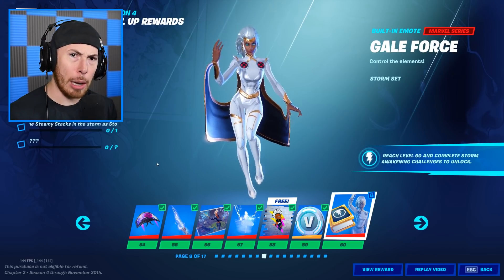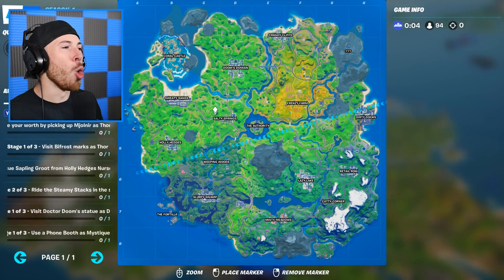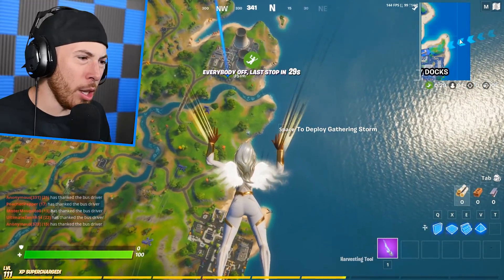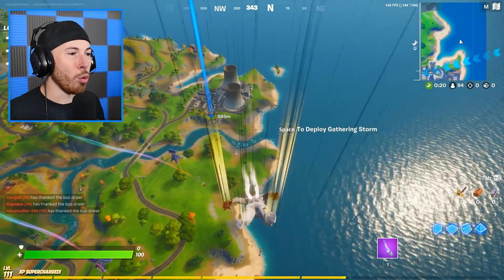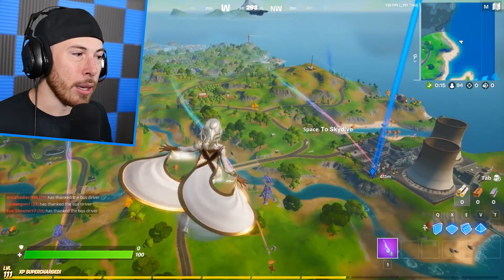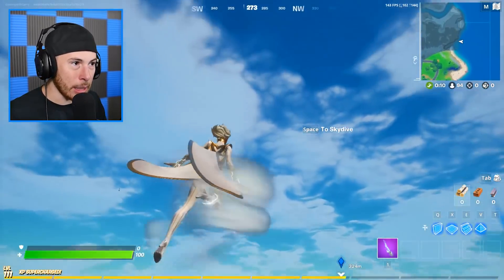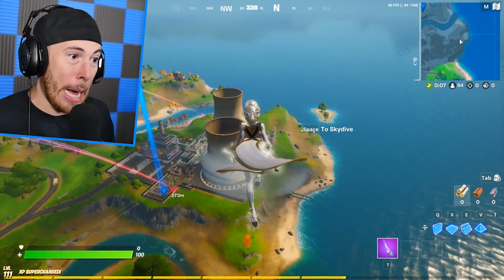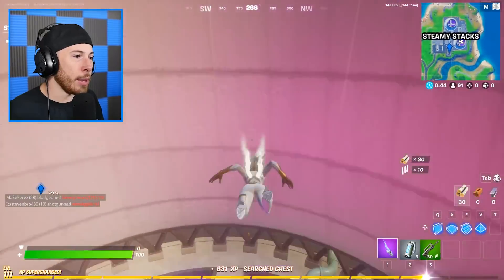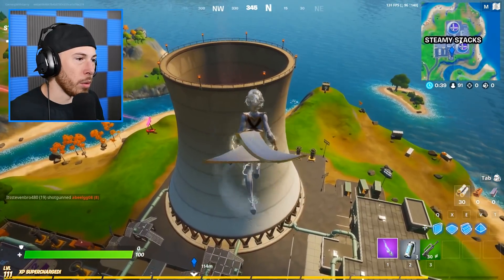Ride the Steamy Stacks in the storm as Storm. You may be very confused what that means, but let me show you. Steamy Stacks — right there! I haven't even been here during the new season. Look how fast I just dropped! I have to ride the stacks — oh, that's right, I forgot about this — these things got activated. Man, Galactus is coming, he's gonna kill us all! We've arrived at Steamy Stacks, baby!